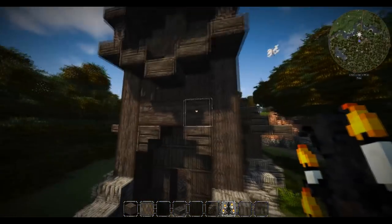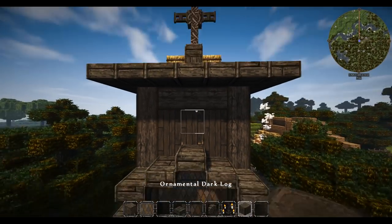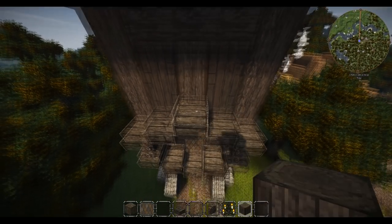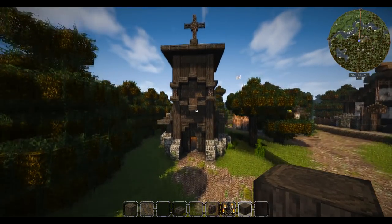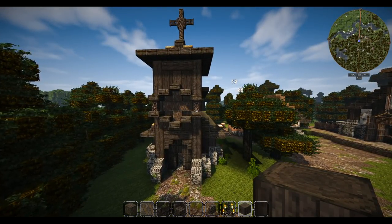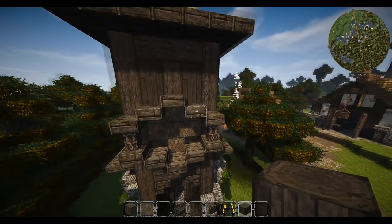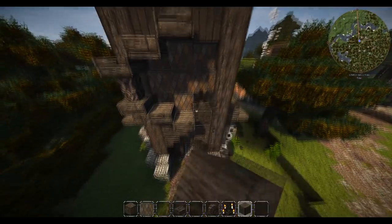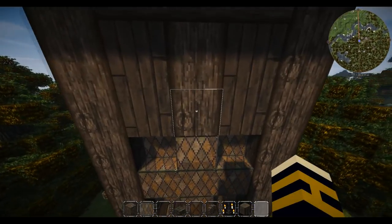We'll come back to that in a bit because I have no clue what I want to do with it. Beams are going to cross this way with one underneath there as well. Maybe I'll move it up higher — it doesn't quite look right there. Let's move it up.